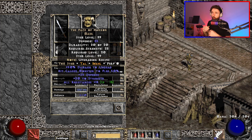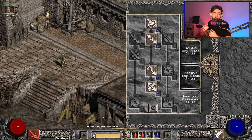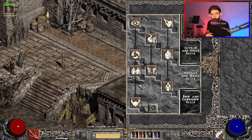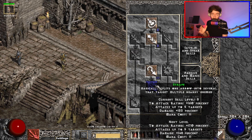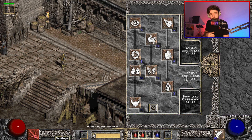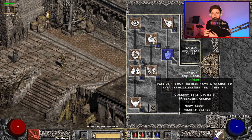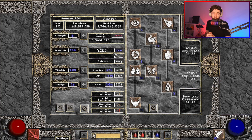Moving on to the skills: you want to max Decoy, you want to max Valkyrie, you want to max Guided Arrow. One point in Strafe is my personal preference. You also want enough points in Pierce that, combined with your gear, you have 100% chance to Pierce — making sure you're hitting multiple times with Guided Arrow. Then split your remaining points between Critical Strike, Evade, and Dodge as you see fit; these are all relatively free points. For your stats, you want enough Strength and Dexterity to wear your gear, then split the rest between Vitality and Dexterity for a good mix of survivability and damage.